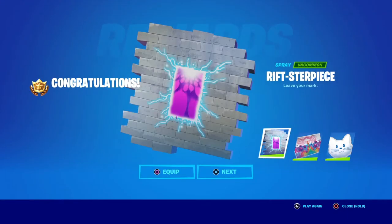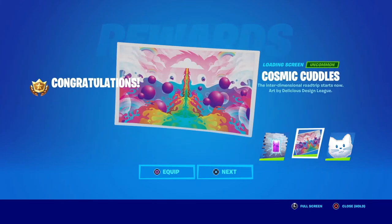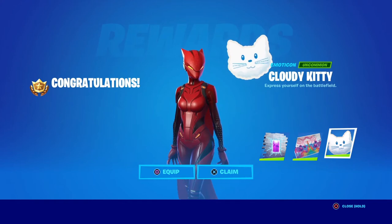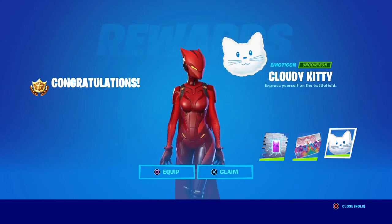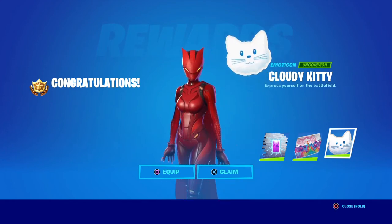Back in the menu, the rewards are in. We get the Rift Spray and the loading screen — which shows a rainbow volcano scene with Cuddle Teen Lemur in the background. We also get an emoticon of a kitty, which could be cool as a back bling if you're running the right skin. And that is all of them.